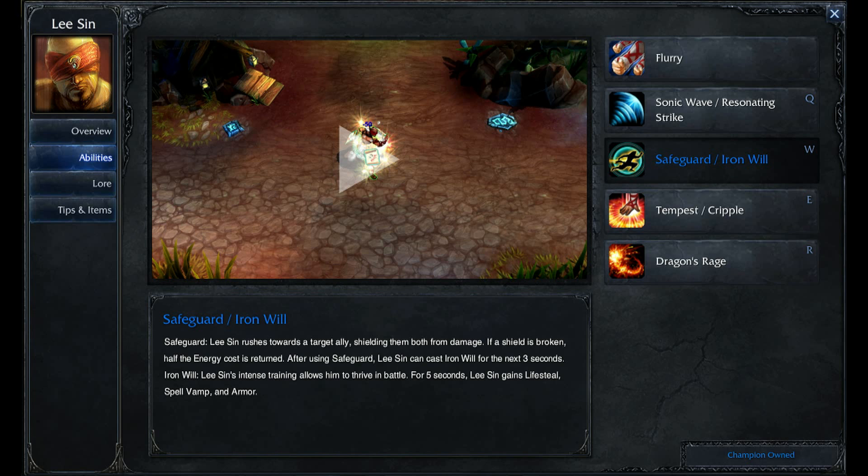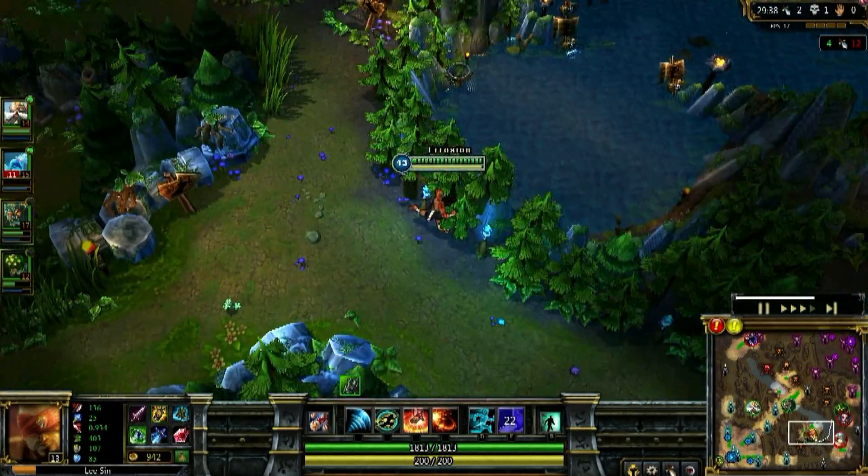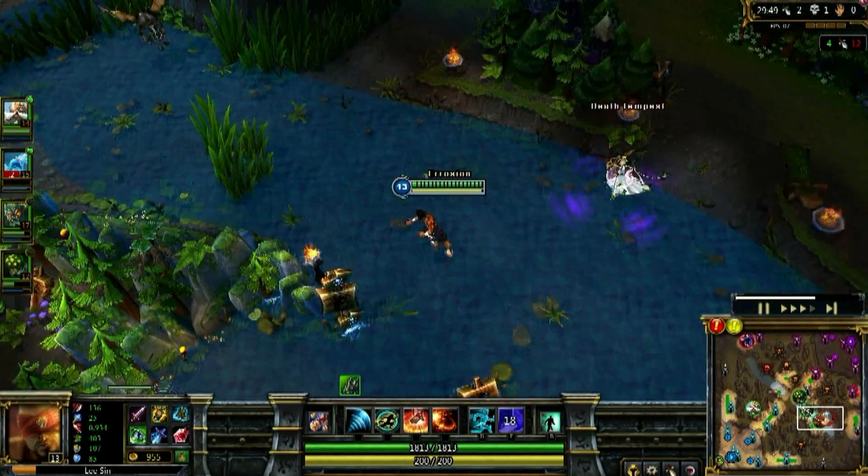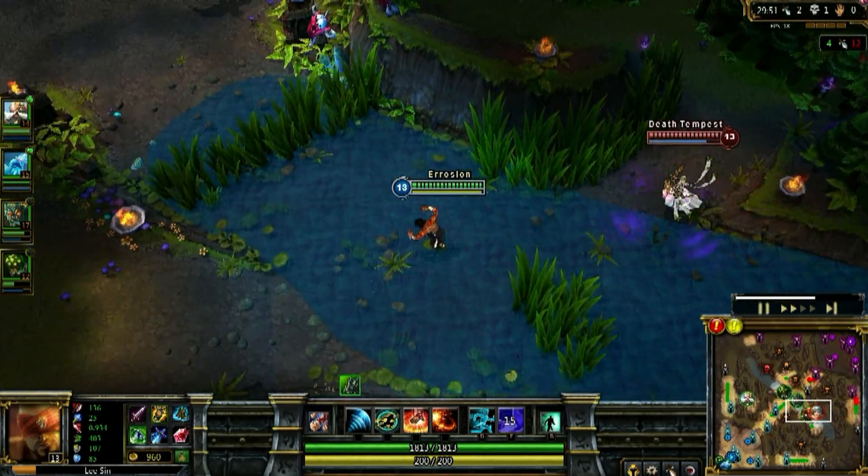W is Safe Cross — Iron Will gives you a shield and spell vamp and allows you to dash to nearby wards or friendly units. Here's an example of me juking out an entire team with it, with great ward placement.